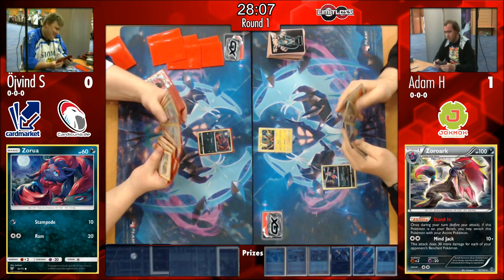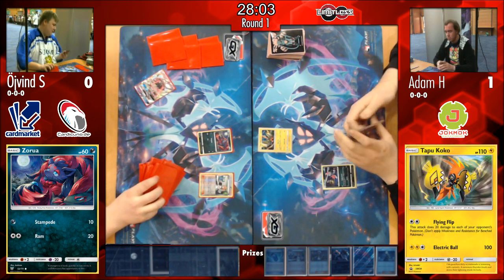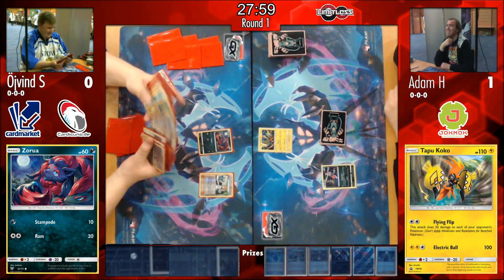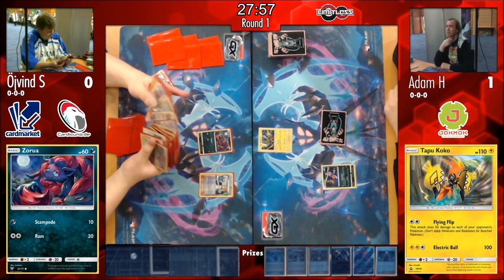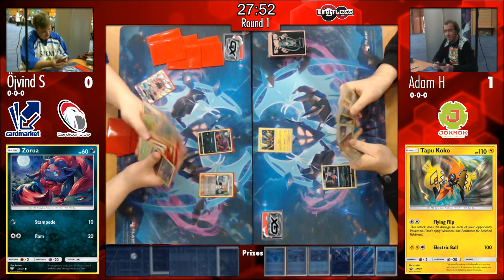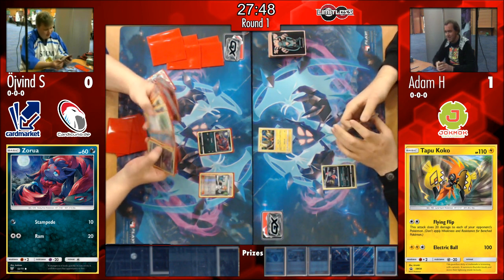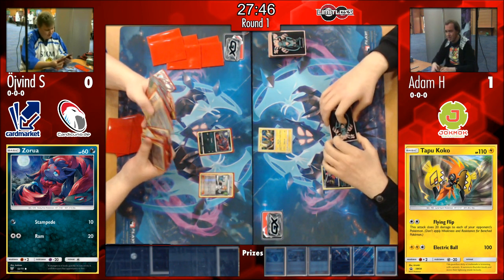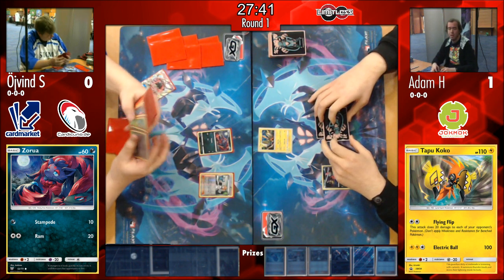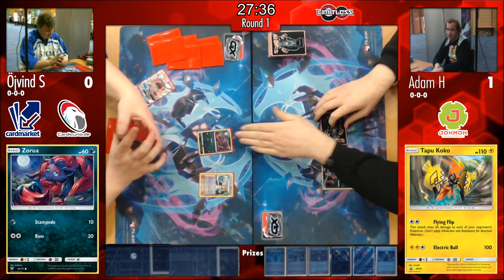Adam is playing three Brigette — that's why Zoroark decks have shifted that way, making sure to get Brigette early since it's so important to get Zoroarks down as fast as possible. We see Brigette from Øyvind again to open Game 2, putting down his basic Pokémon — Wimpod, Zorua, and Tapu Koko to make sure he has that free retreat option.